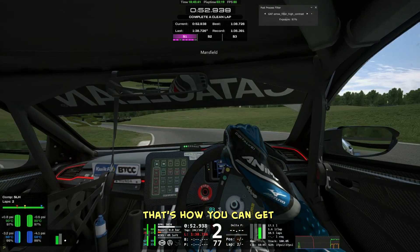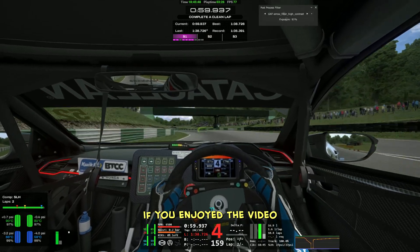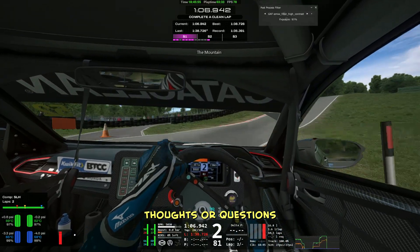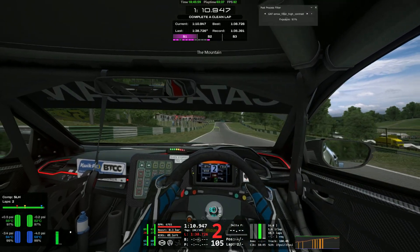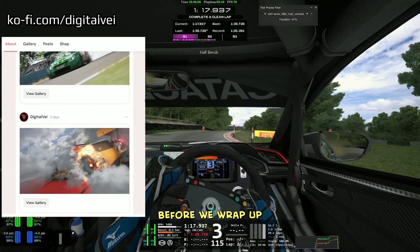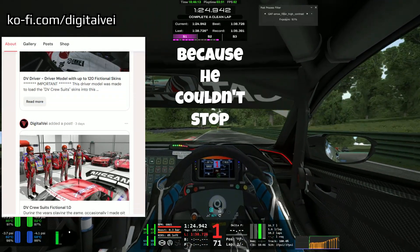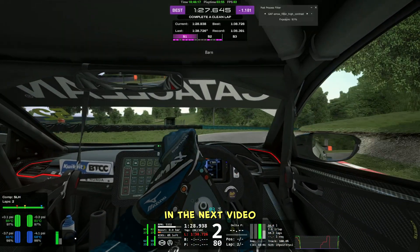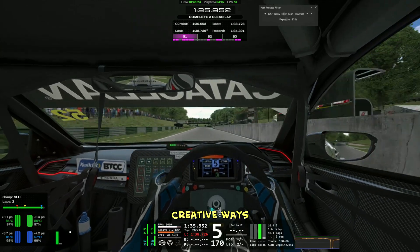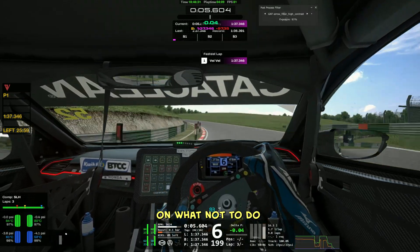And there you have it — that's how you can get a smooth framerate in Assetto Corsa without sacrificing those sweet visuals on a medium-spec PC. If you enjoyed the video, hit that thumbs up. If you're up for more fun content like this, don't forget to subscribe, and drop your thoughts or questions in the comments. Feel free to check out my Ko-fi page for some extra goodies and updates. Here's a quick dad joke to keep the smiles going: why did the race car driver go to jail? Because he couldn't stop breaking the track rules. Thanks for watching — keep racing and stay awesome, or stay tuned to see just how many creative ways I can mess up a perfectly good lap. Spoiler alert: it's a lot.